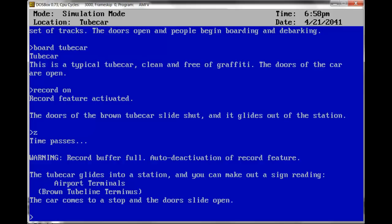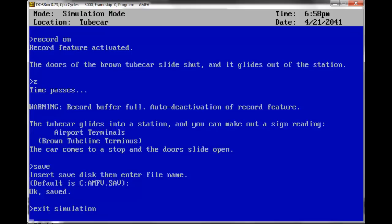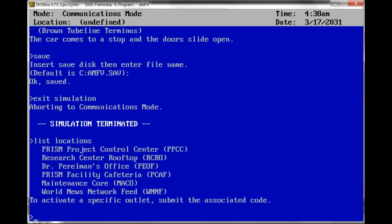Our record buffer is full, so we'll save our game. That means it's time for us to exit the simulation. Exit simulation. Simulation terminated. Now we're back in communications mode. List locations — we've got the Prism Control Center and Dr. Perlman's office. I think Dr. Perlman will summon us to his office shortly. Let's listen to some news while we wait.